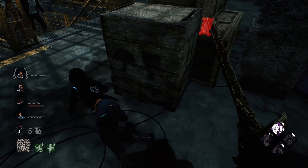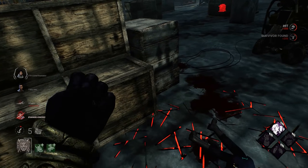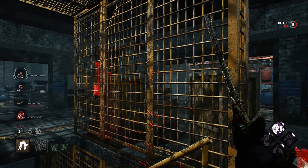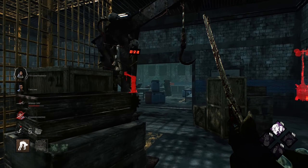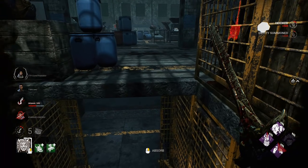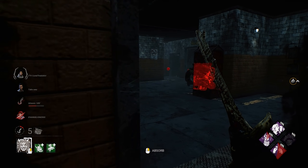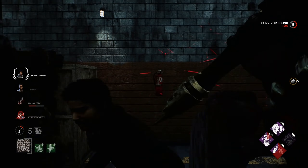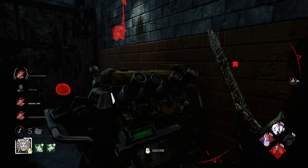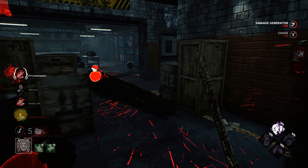Typically you want to try and pick up while you're still in your power. The nice thing about The Game map when you are playing here is that the terror radius can really throw off survivors because they don't know if you're above or below. We have a great little gen over here for some Pop value. That was a bad drop — really bad drop. It's also going to give us a lot of blood.